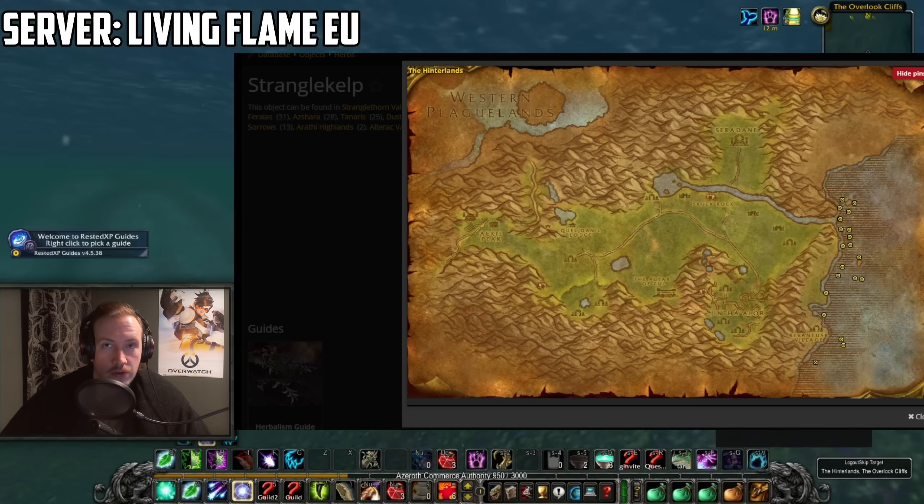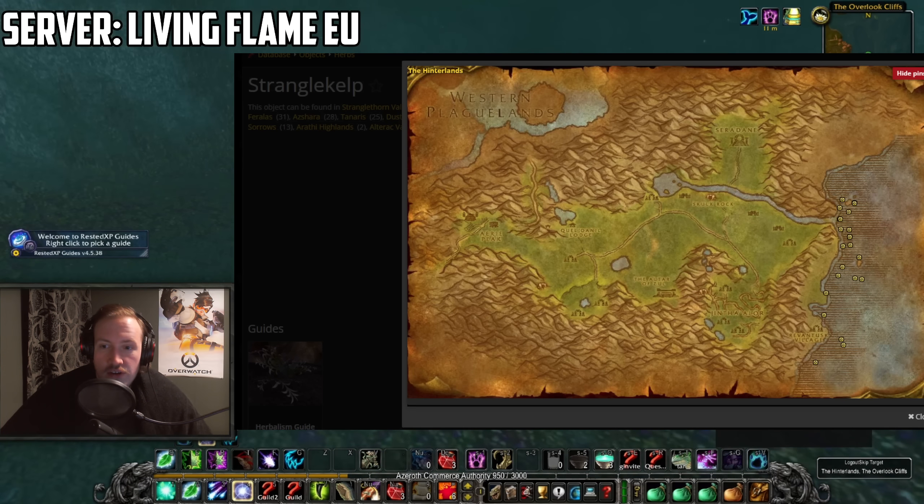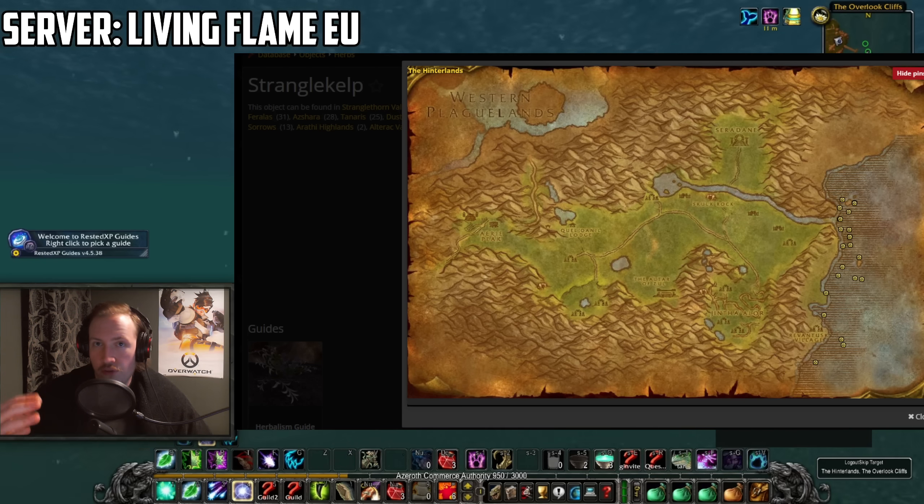To get to the Hinterlands farm: instead of walking through the zone — which is an absolute death sentence — go to the bridge between Wetlands and Arathi Highlands, jump off the bridge, and swim all the way around. It's a 5 minute swim and you get right where you want to be. In aquatic form you can swim very fast. The farm gives exactly 12 gold per hour based on Stranglekelp selling for 12 silver each — if they're more on your server, even better. Stranglekelp prices will fluctuate with inflation and supply vs. demand, so keep this one in mind as almost nobody is doing it.